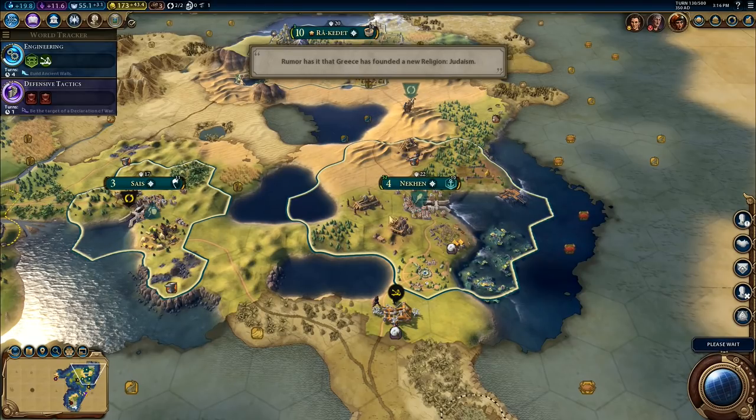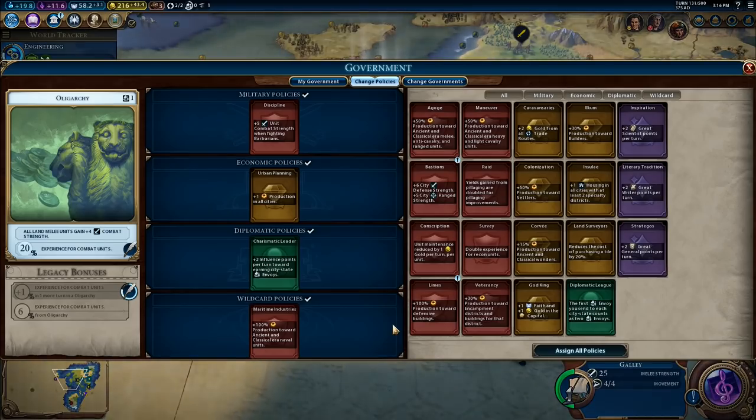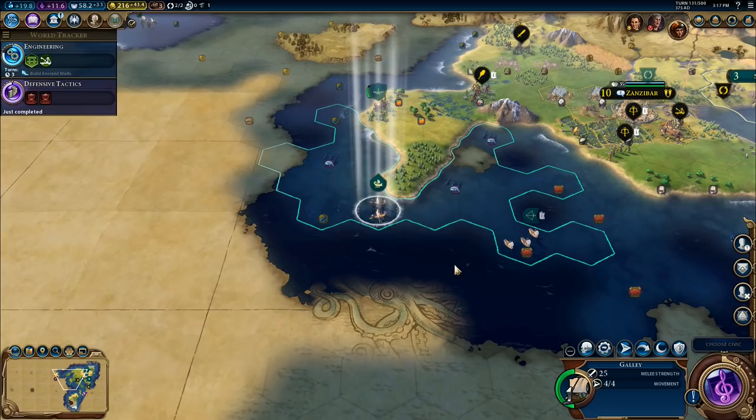Greece has founded a new religion, Judaism. Invincibility lies in the defense, the possibility of victory in the attack. So we've now got defensive tactics. Let's just see what that one is — conscription, bastions, plus six defense strength, plus five ranged strength. So the city will do really well — if we have bastions, the city gets a bit of a bonus. But I don't know if we actually need that at the moment. There are no more barbarians — I think I've gotten rid of them all, so that's not really going to generate us very much anymore.